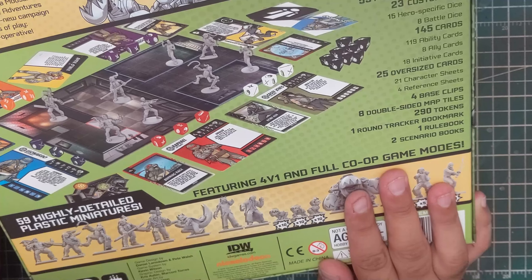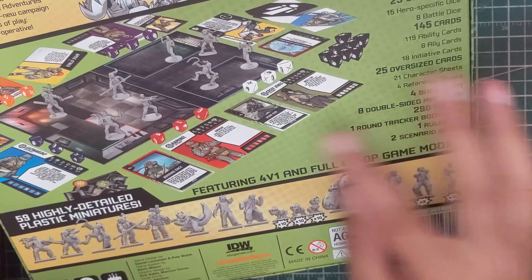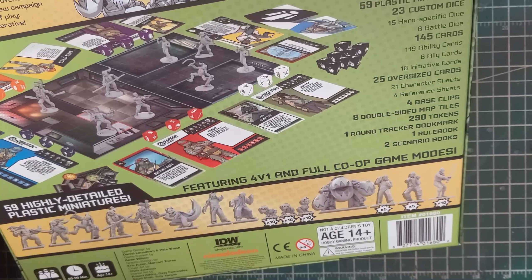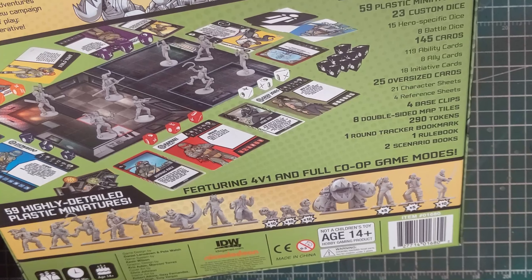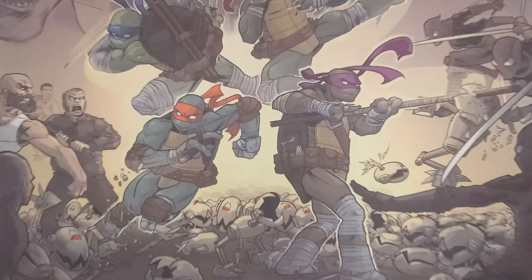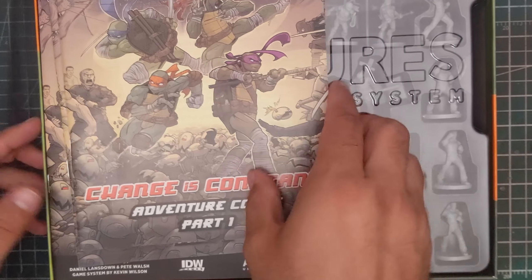Unlike the first one, this has a full co-op game mode. The first one's co-op was very limited, so I'm happy to see a lot more co-op here. The models, at least from the renders, look a lot more detailed than the first ones. There were a lot of sizing and scale issues with the first one, so hopefully they addressed that. We're looking at a one to five player game — it's an all-versus-one type thing or co-op — taking roughly 60 to 90 minutes. So let's crack into it.